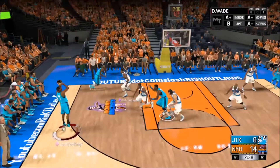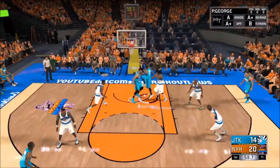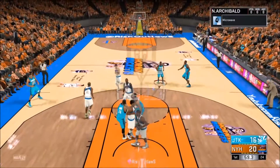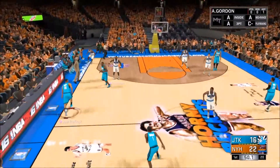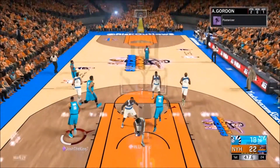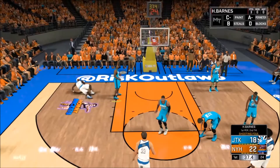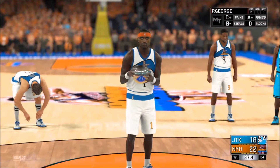Why would you cut on a pick and fade? Anyway, that's a green — let's go Paul George! Now we're getting Aaron Gordon to take it up. Let's go — no way, why was that a foul? That was perfect defense.